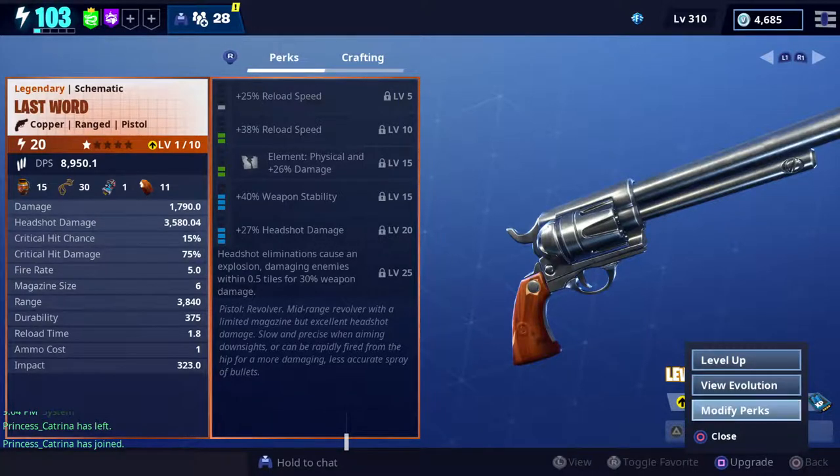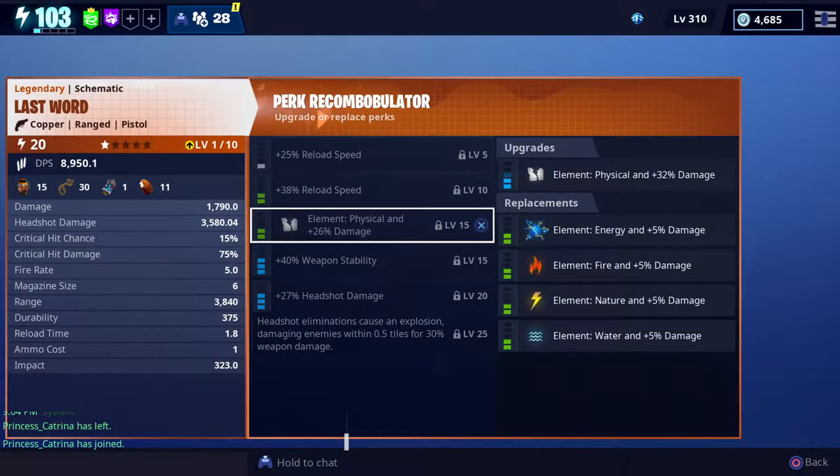First of all let's view these perks. We can change it to any element we want, which we will probably change to fire. I don't know, babe, what do you think we should change this gun to? Definitely not energy. I already got a medium nature bolt bolt — that's nature and it shoots medium bullets. I'd rather do fire or water. Water for the Last Word should be a water gun. Alright, I'll buy it.